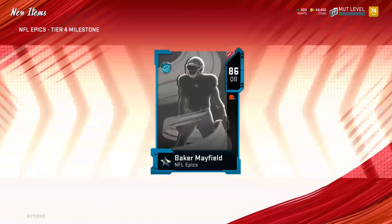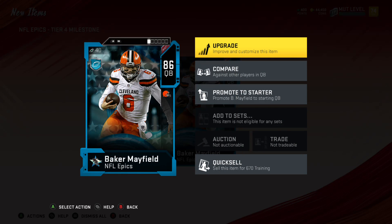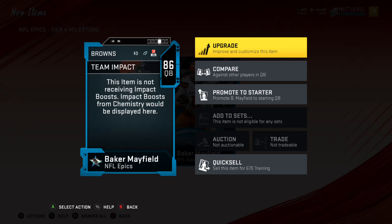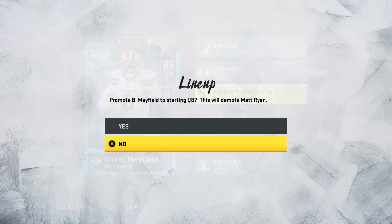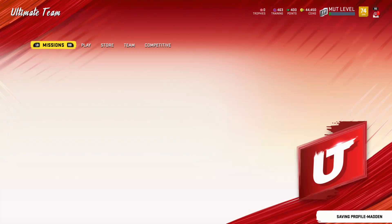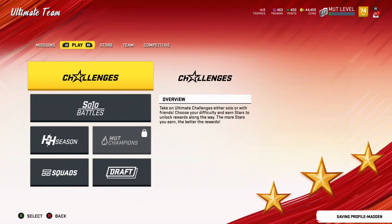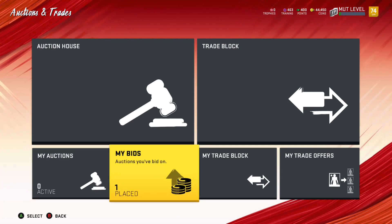There we go — Tier 4 milestone, and boom, there he is: Baker Mayfield, NFL Epics! Look at that Baker Mayfield — we just have an insane quarterback now. Let's set up the auction house and compare him to his normal card to see how good of a card we just got. When you play the solo challenges you get Baker the whole time, so you get a feel for the card.